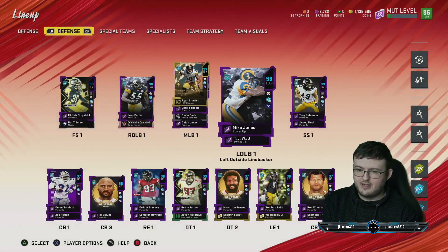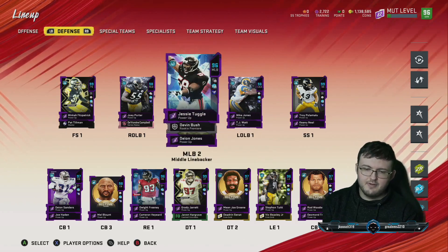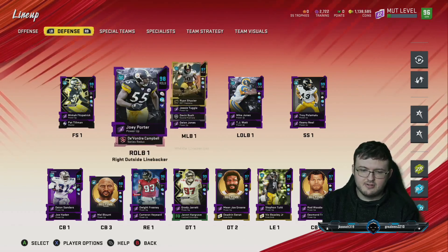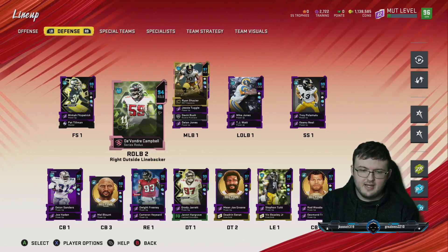He is replacing the other guy we used to have here — I believe that was Kevin Green. So he's replacing him. We have Ryan Shazier, we have Jesse Tuggle, we have Devin Bush and Deion Jones, we have Joey Porter, and Devontae Campbell.